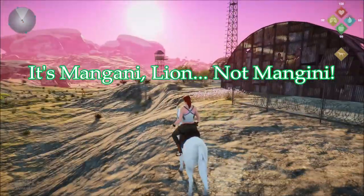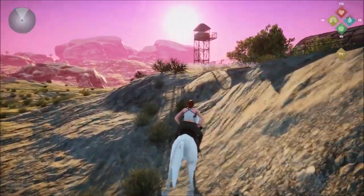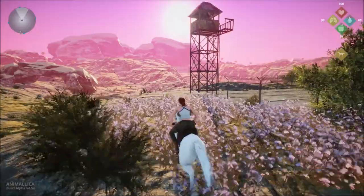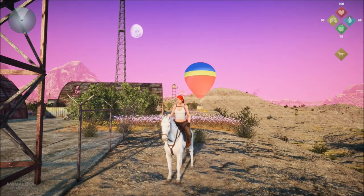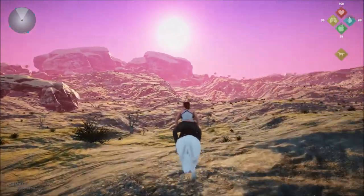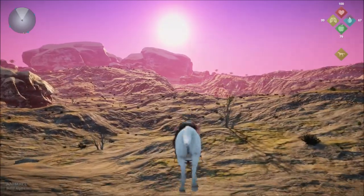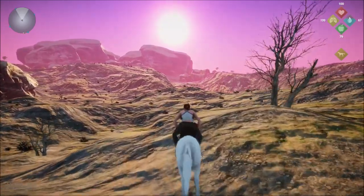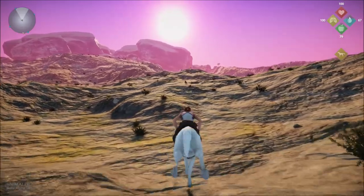They are right next to each other, which is why we are going to be taking them both together. You're going to want to start here at the balloon like we always do, come to this corner, then point ourselves towards this valley right here. You can kind of see in the distance a wall — a wooden palisade type thing.